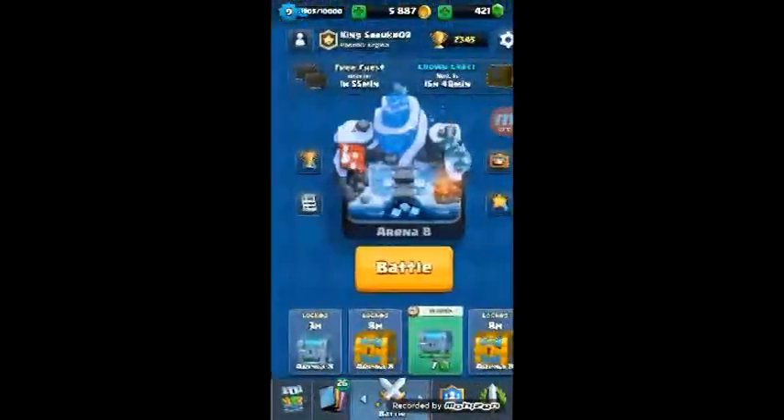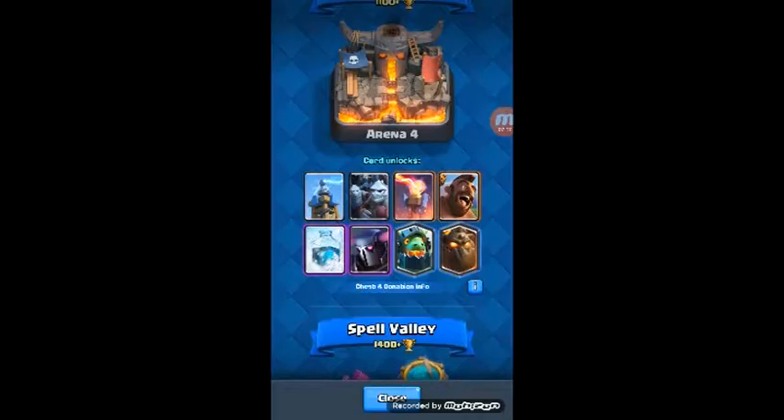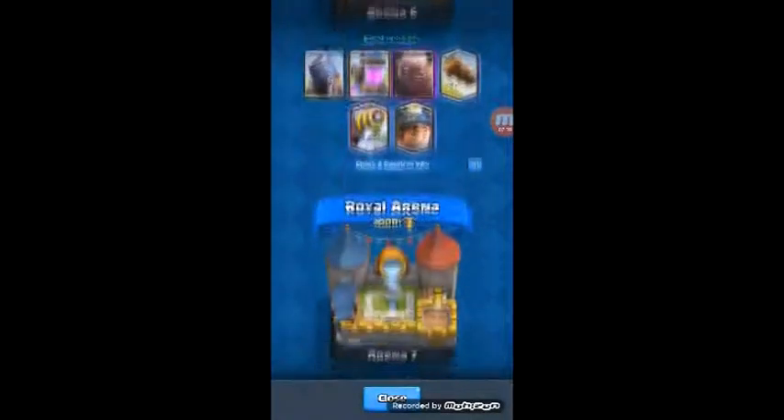They added a new troop in the game called the Inferno Dragon. It's pretty much just an inferno tower that moves. He doesn't have as much health as the baby dragon and doesn't deal as much damage as the inferno tower, so it's a mini inferno tower that moves. But he can take down buildings incredibly fast — his damage is crazy.